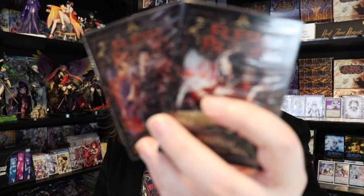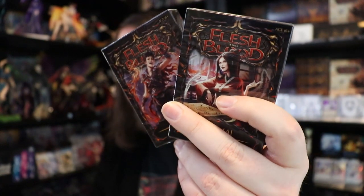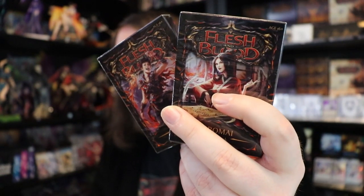Welcome to another Flesh and Blood video on Red Zone Rogue. Today we are going to be opening and reviewing these brand new Flesh and Blood Uprising blitz starter decks featuring Dromai and Phi. If you're curious about the previous seven Flesh and Blood blitz starter decks, check out the description below. I think they are fantastic — at only $12, they provide a very low barrier of entry so you and a friend can learn how to play the game.